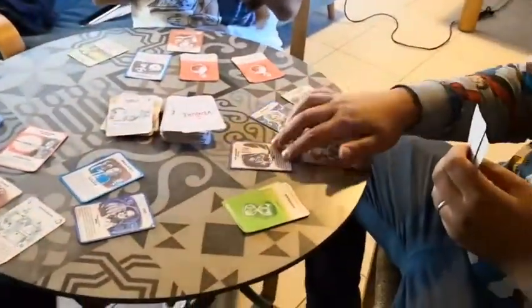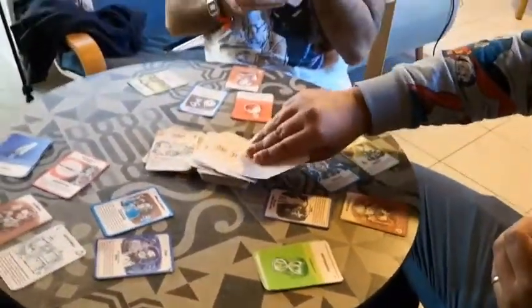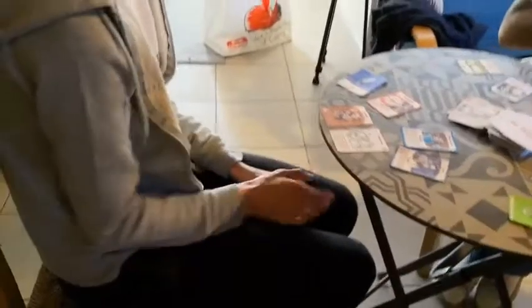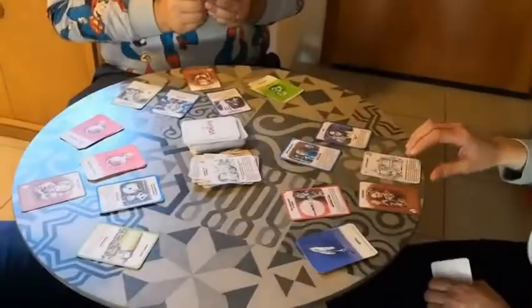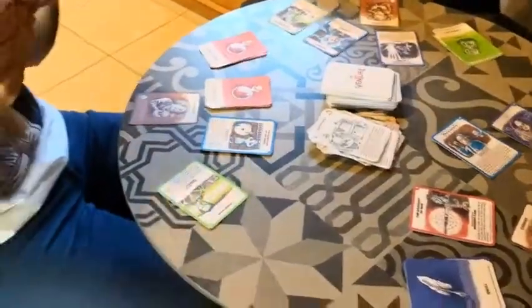Alessio still has two actions he can take, but he only has two cards and cannot do much. He draws two cards while Paola laughs at his misery — Schadenfreude at its best. Paola cannot play this round since she is skipping one turn. She will discard the long-term card because it has already expired.